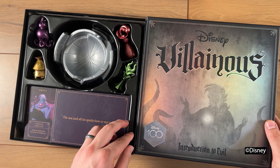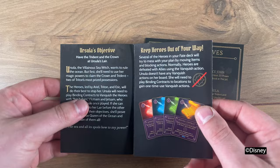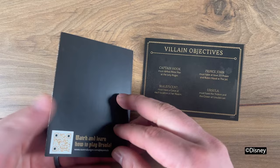Choose your villain. Grab the corresponding mover, villain realm, deck of villain cards, villain guide, and handy reference card. These last two are the ultimate cheat sheets. Your villain guide details your objective with strategy tips and a preview of key villain cards you should look out for later. If your villain has special cards, tokens, or other components, your villain guide will let you know.